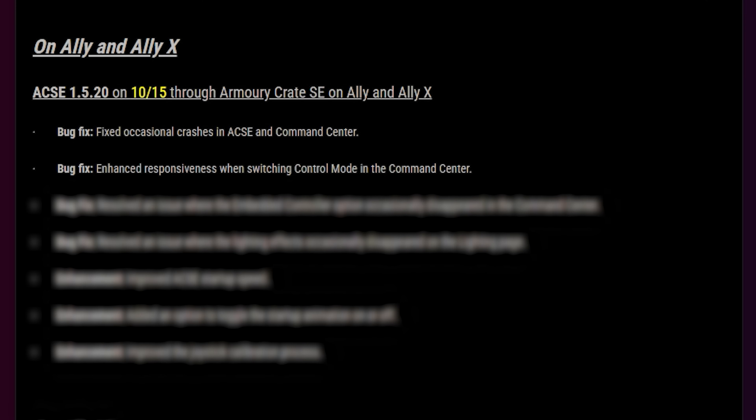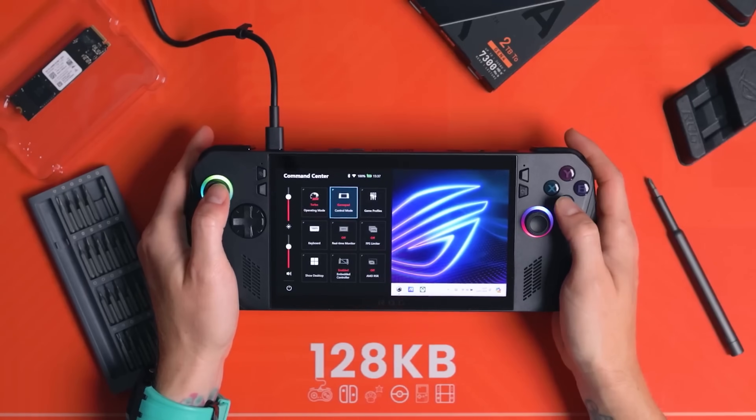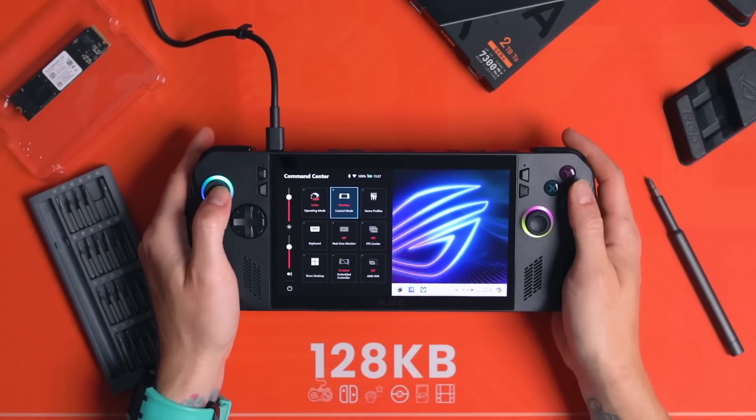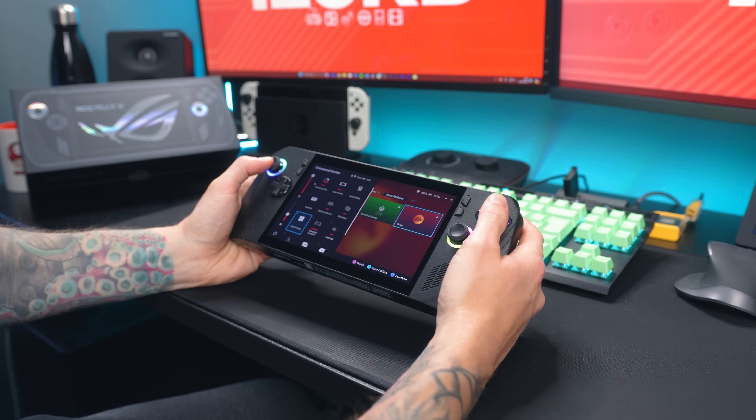Bug fix: enhanced responsiveness when switching control mode in the Command Center. This was my number one nuisance, because I actually manually go in there quite a lot. I mostly leave it on auto — even though originally I didn't like auto, I've kind of got the hang of it. But if I open Steam, even if it's not in big picture mode, it goes 'oh, you're using a controller,' and that annoys me. So I manually go and change it to desktop mode or whatever.